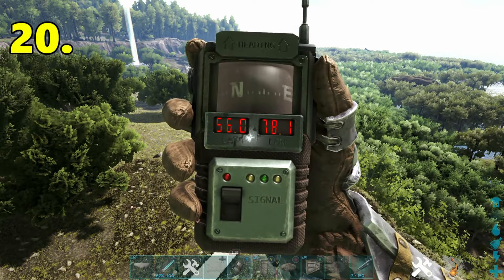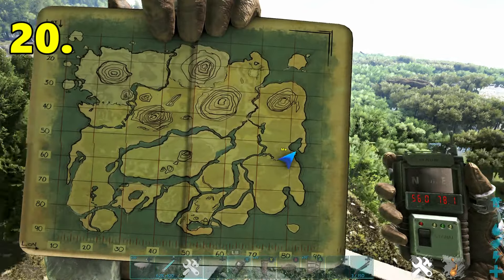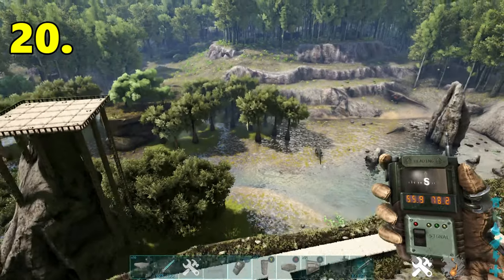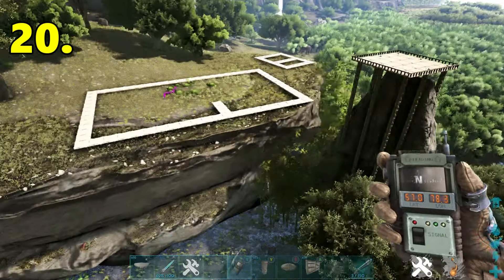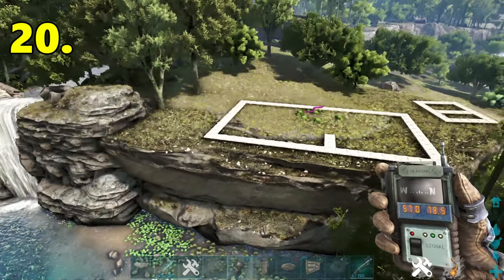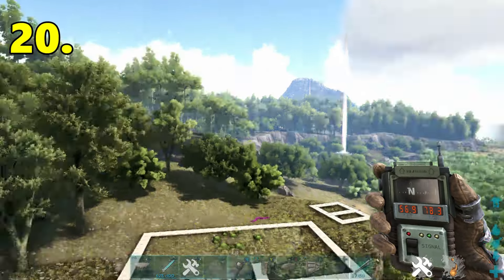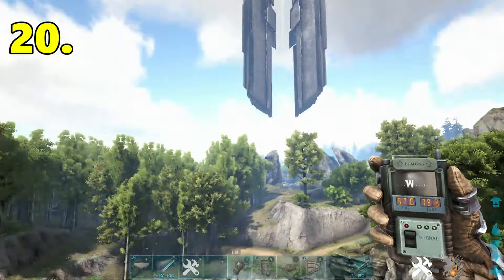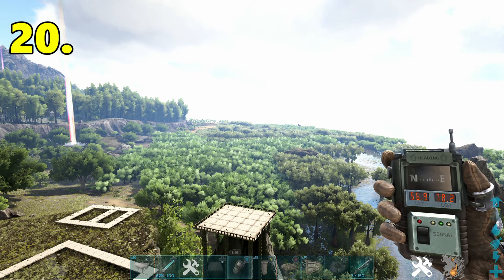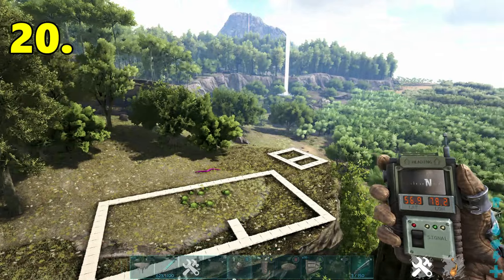Starting at number 20, we've got 56.0 latitude, 78.1 longitude. We're on the edge of the swamp here. I've put a few structures down just so you can get an idea of what the area is like. It's quite flat on top. You've got a water source right here, quite close to the mountain opposite Karno Island. You've got easy access to all those rare resources, Green Obelisk is right there, and if you head to the ocean in the northeast direction from here, you'll find the Caverns of Lost Hope, which is one of the best caves in the game. So it's a very good location with lots of building opportunities.